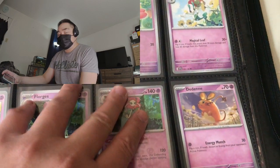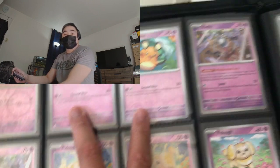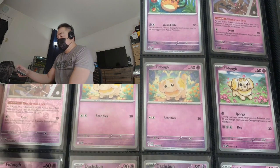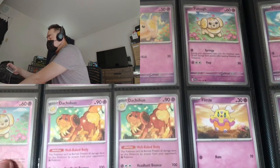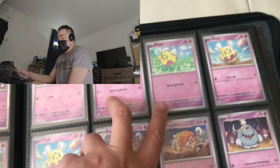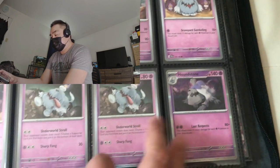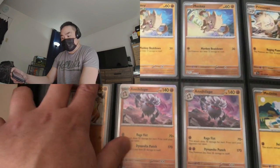Florges, Dedenne. Going on to the next page we have Dedenne here, Klefki — this is a regional by the way, they don't have this Pokémon in Pokémon GO yet on the globe but I think certain areas have it. We have Fidough, Fidough again, Dachsbun, we have Flittle. Going on to the next page we have Flittle also, and another Flittle, followed by Espurra, Greavard, Greavard again, and Houndstone as the evolved form of Greavard. Going on to the next page we have Houndstone reverse.